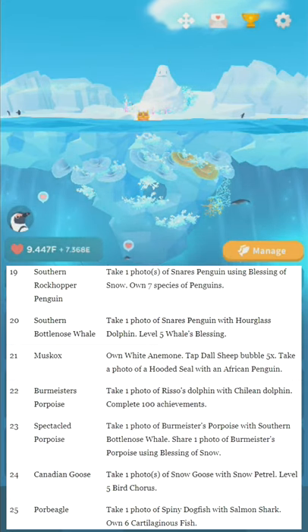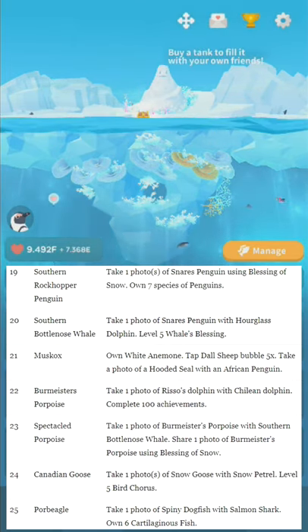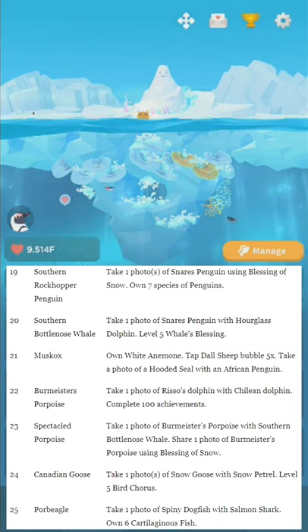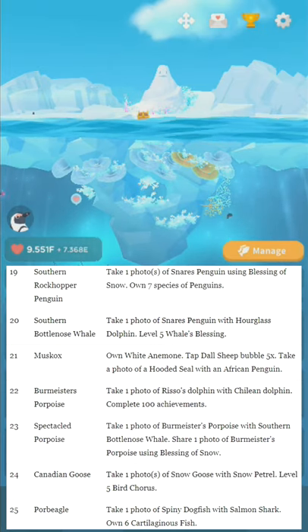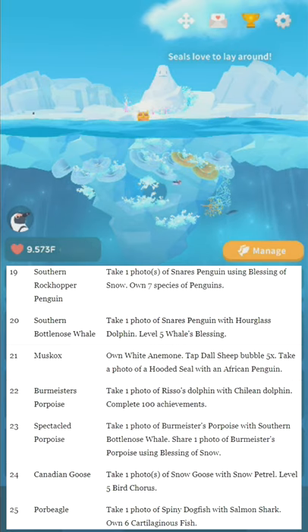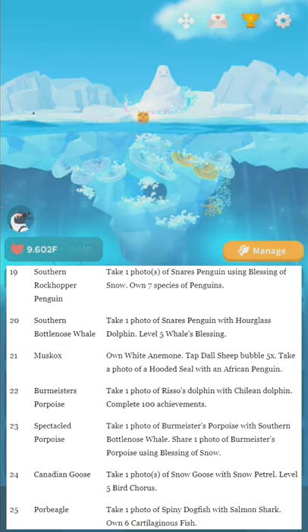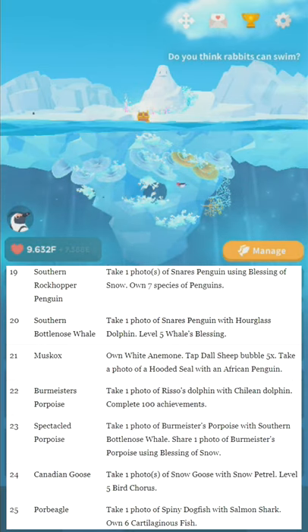Number twenty-three: Spectacled Porpoise. Take one photo of Burmeester's Porpoise with Southern Bottlenose Whale. Share one photo of Burmeester's Porpoise with Blessing of Snow. Number twenty-four: Canadian Goose — honk honk. Take one photo of Snow Goose with Snow Petrel. Level five Bird Chorus. Number twenty-five: Poor Beagle. Share one photo of Spiny Dogfish with Salmon Shark. Own five Cartilaginous Fish — basically sharks in the context of this game. Number twenty-six: Royal Penguin. Own Luminescent Coral. Take one photo of Macaroni Penguin with Harp Seal. Own five Fjordland Penguins.